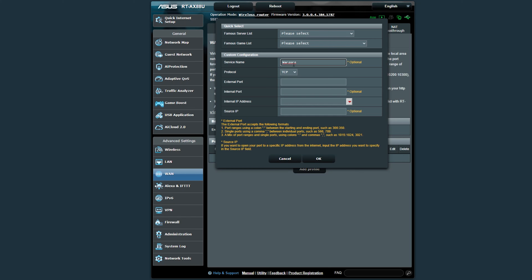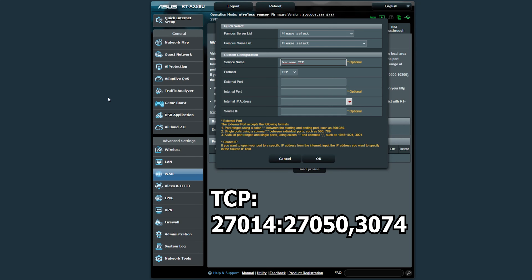For Warzone there are a few different ports we need. First, let's go down to WAN. A lot of people go into Firewall or NAT Pass-Through — that's not where you want to go. Go to Virtual Server, click Add a Profile, and let's call this one Warzone TCP.